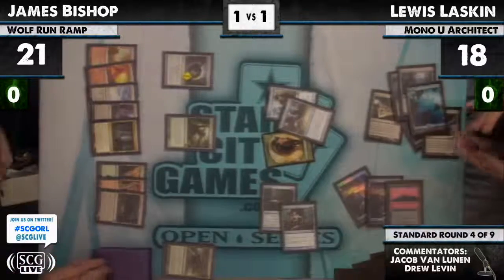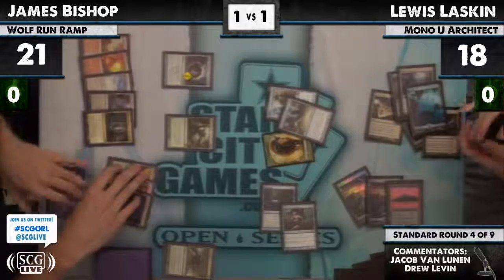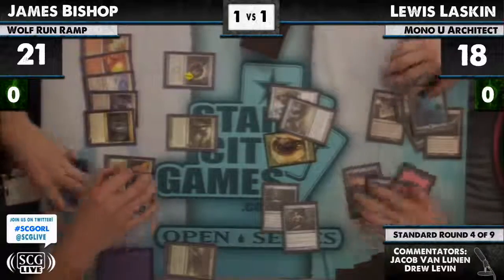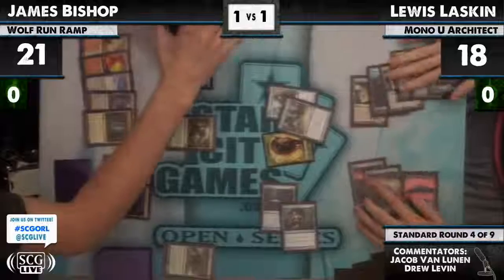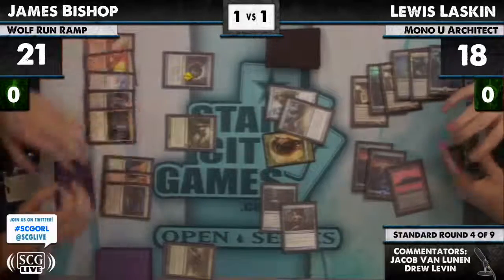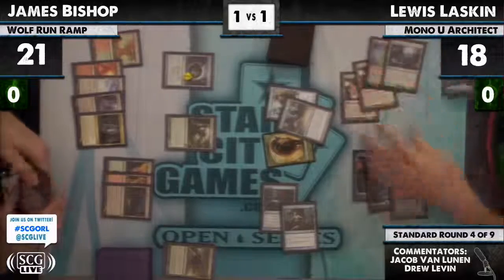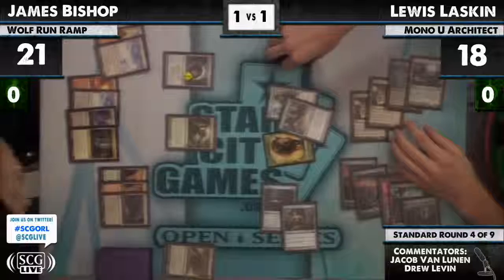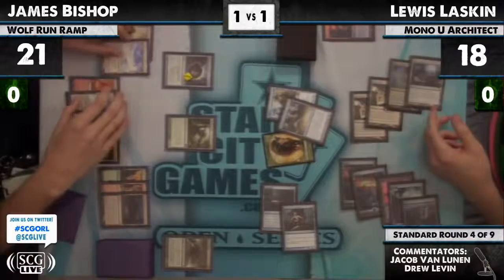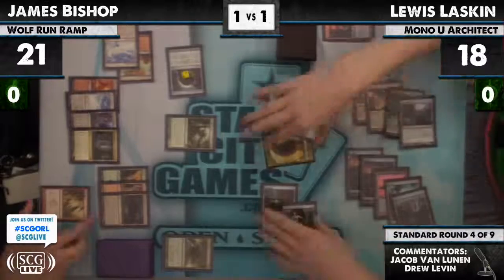James is going to have to find another way to win. He'll get a turn to Wolf Run the Primeval Titan, but you might want to use that opening to hit the Phantasmal Image instead. Normally when you have the Wolf Run in play you start using it to deal with the images, but the problem is Lou's deck has a ton of redundancy. The real question is: do you want your Primeval Titan on board when Lou untaps? And here come the Glimmerposts again — these Glimmerposts keep not affecting the game at all.